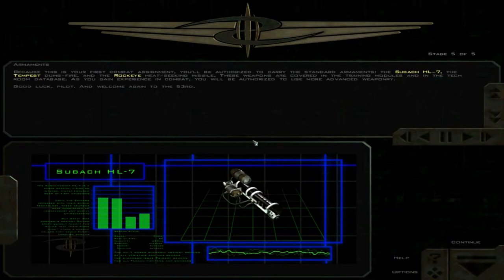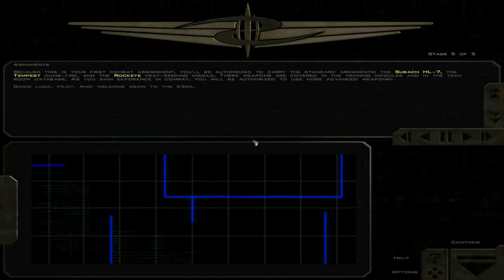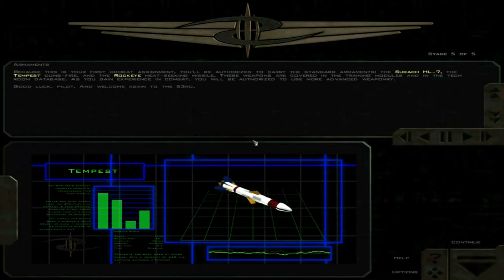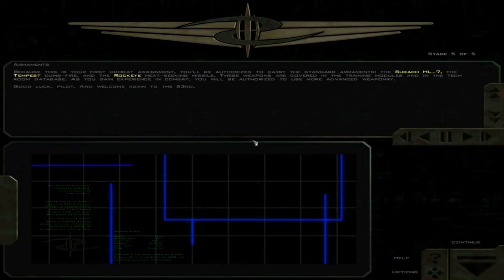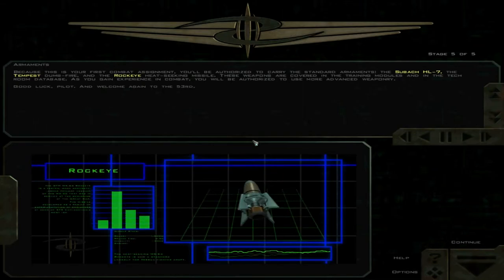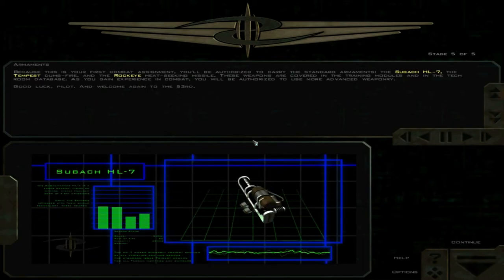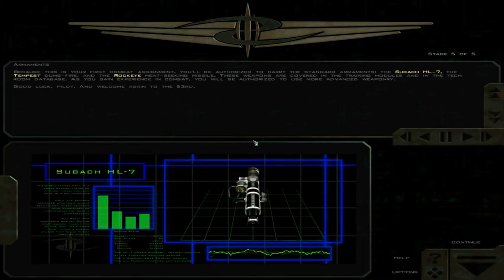Because this is your first combat assignment, you'll be authorized to carry the standard armaments: the Suvach HL-7, the Tempest Dumbfire, and the Rakeye heat-seeking missile. These weapons are covered in the training modules and in the Tech Room database. As you gain experience in combat, you will be authorized to use more advanced weaponry. Good luck, pilot. Welcome again to the 53rd.